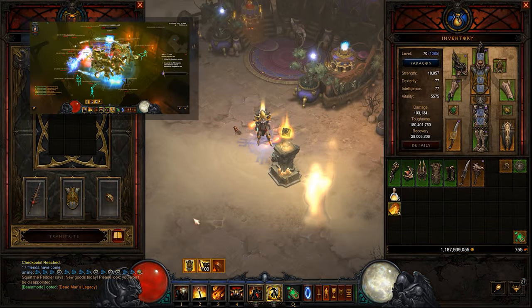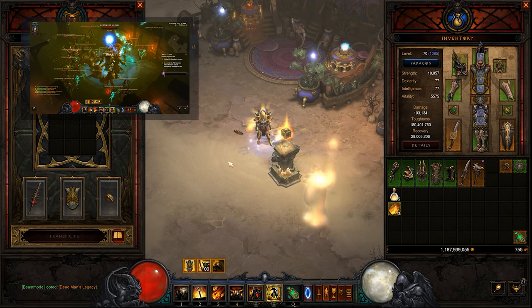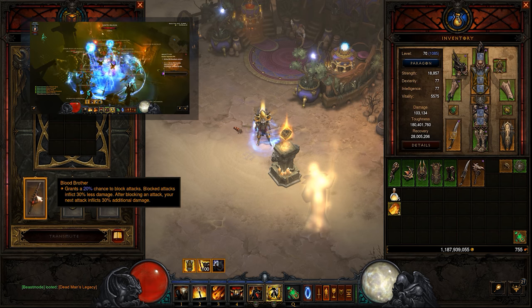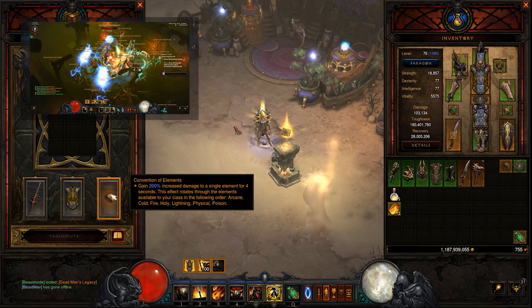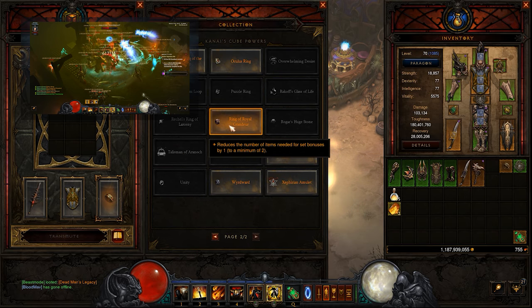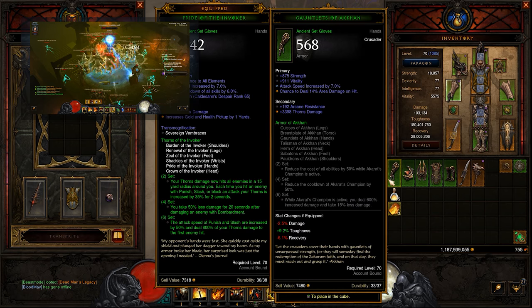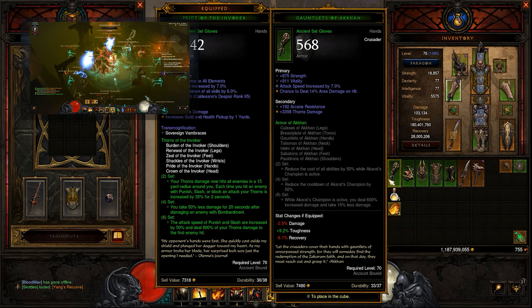Here's what we need to change up from the previous Invoker build to the new one. First things first, we're going to use Blood Brother, we're going to need to use the Aquila Cuirass, and we're also going to get rid of the Convention of Elements for the Ring of Royal Grandeur. This is because you're going to find the five best pieces that work for your Akkhan set, and keep your two other pieces for the Invokers.